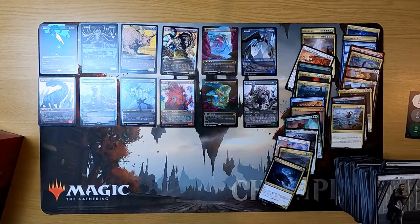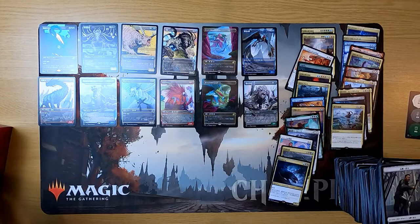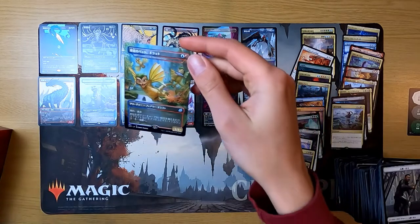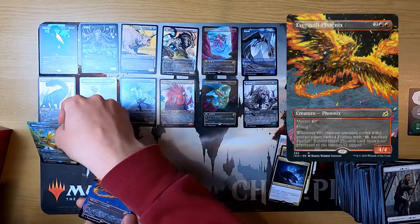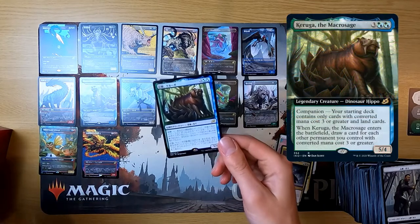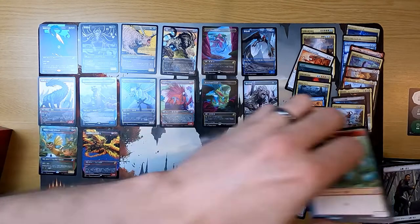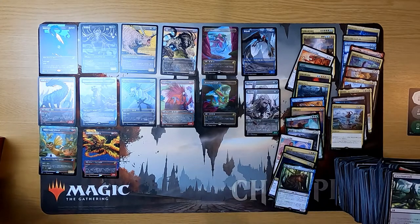They joke about how hard the Japanese packs are to open compared to English ones, speculating the Japanese are better at it and raised the difficulty accordingly. Another Godzilla card is pulled — not the banned one but still powerful, described as the one that gets bigger. They also get a phoenix card and a hippo. A third Godzilla card appears, identified as the Recurable Rex Egg — four mana mutate.